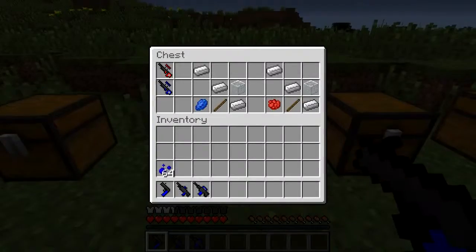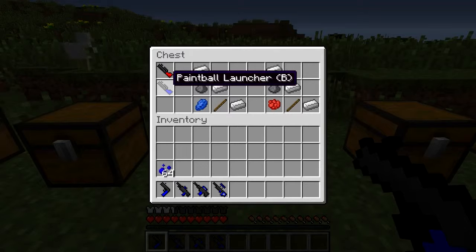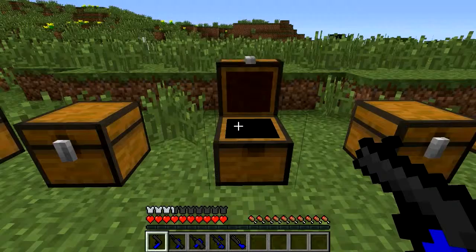Let's move along to the sniper rifle. Again, this one has the same recipe but it's got a piece of glass, obviously for your sight. And then we've got the launcher — very similar recipe, just with a bit of gunpowder.